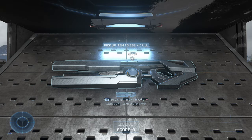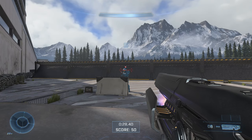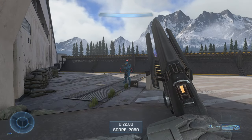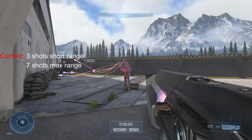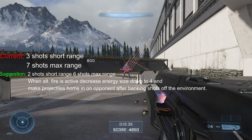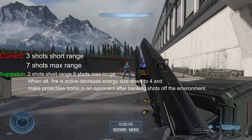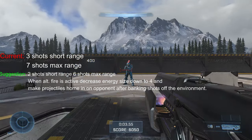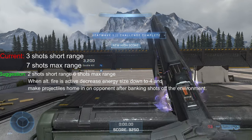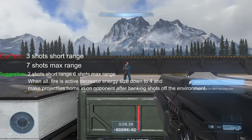Speaking of the Heatwave, that's up next. This definitely feels like 343's definitive version of the Scattershot. It's definitely a very weird and unique shotgun — it makes you want to see other creative and gimmicky things they can do with their other Promethean weapons. So here are the stats. And here are my suggestions. It definitely needs a damage buff because there was one instance where I shot a guy point-blank and then went for a melee, didn't kill him, and I died. So that's why I think it could use a damage buff. Lastly, I think the alt-fire needs a bit of a rework because the bouncing projectiles are unique, but they're nothing more than just a gimmick.